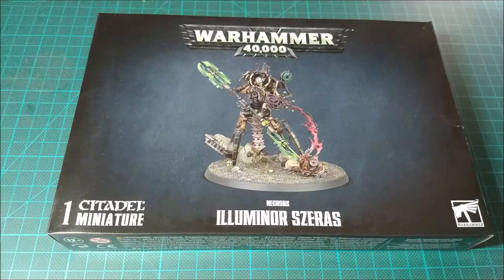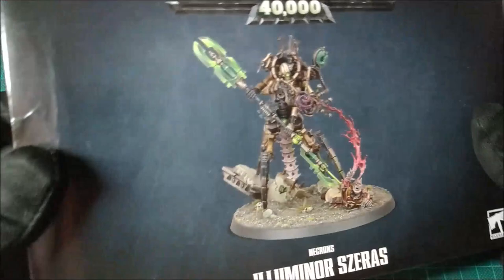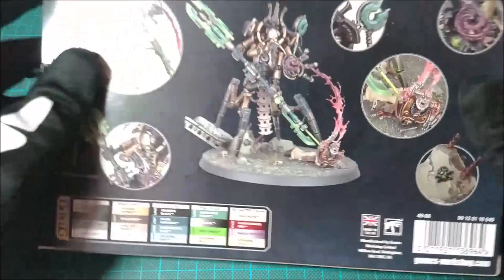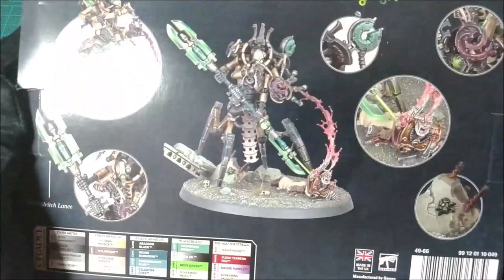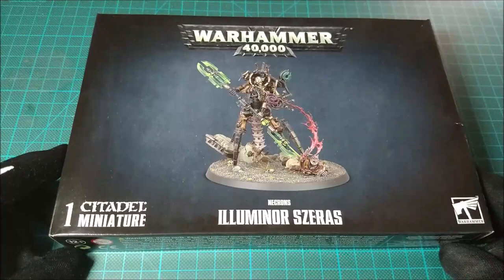So now we can go to see this package and the model inside. The first thing we can see is the box itself, where we can find the image of the Illuminar Zeras — it's amazing — and on the sides there are different images showing the details for the Illuminar Zeras, the color part, and other details. It's really quite interesting because there is quite a lot to see on this model.